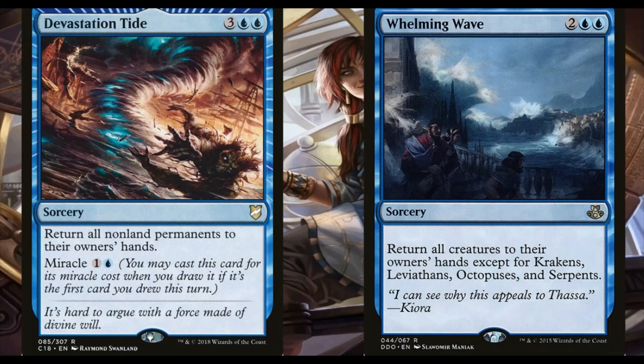We also have some pseudo board wipes — more like bouncing effects, cyclonic rift-style, except we're on a budget. Devastation Tide and Wash Out are what we're rocking. Devastation Tide returns all non-land permanents to hand and you can miracle it for two mana, making it the closest thing to Cyclonic Rift on a budget. Overwhelming Denial is four mana and returns all creatures to their owner's hands except for krakens, leviathans, octopuses, and serpents — so it'll keep our big fish on the battlefield if needed.